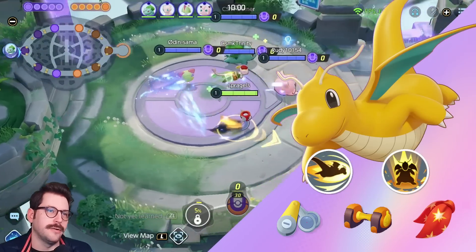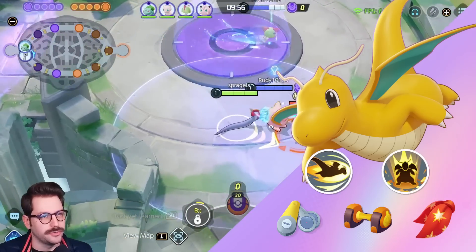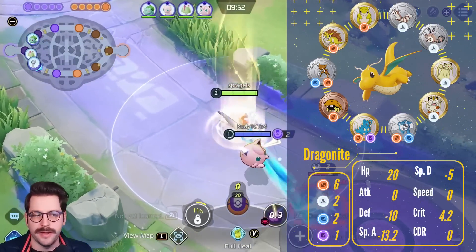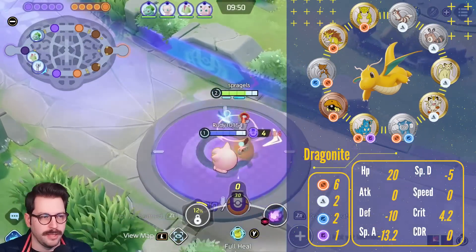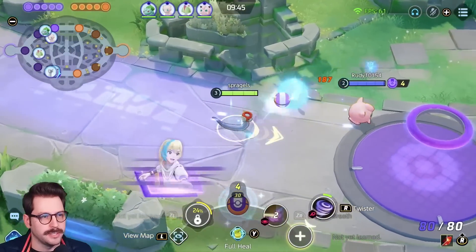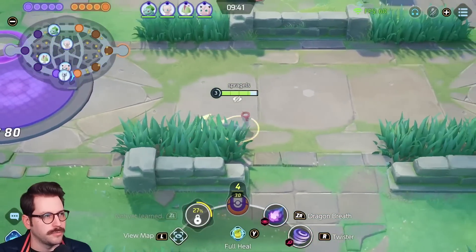I'm gonna try this out full damage-wise. I've been trying a bunch of different builds on Outrage Dragonite recently and I think there's a lot of great options for it. With the buffs coming soon, damage might be the way to go — we're gonna have to find out. I really like Rapid Fire Scarf in general, it's just an amazing item, and it sets you up to do some pretty cool things once you Outrage.